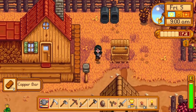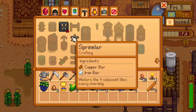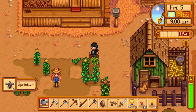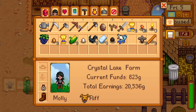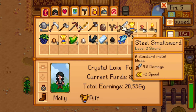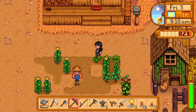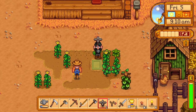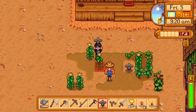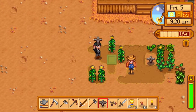So we have copper bars and we have iron bars, and we can build some sprinklers. One, two. Let's put a sprinkler right there, and let's put a sprinkler right there.